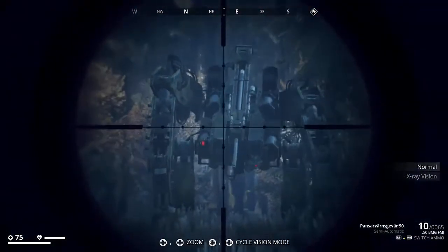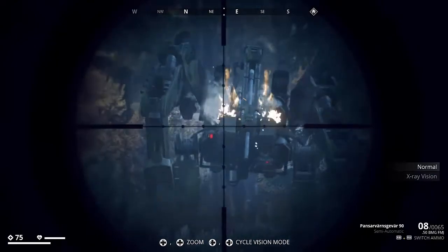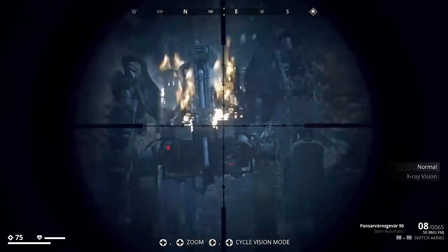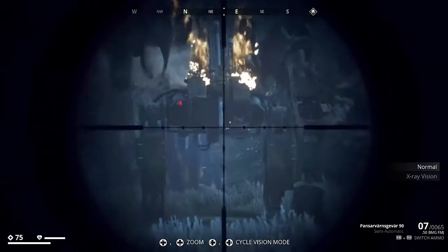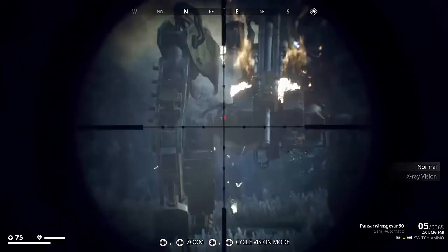Hey guys, this is Game Explorer. Welcome to another episode of Generation Zero. Today I'm going to show you how to take out a harvester — this one is military grade — in under three minutes without pulling the hunters. Let's get to it.